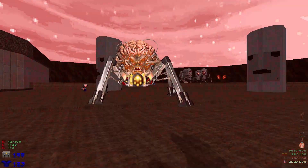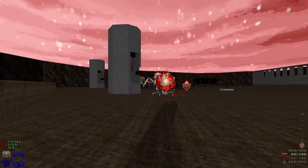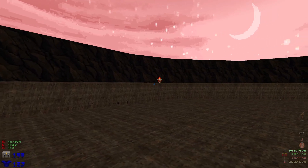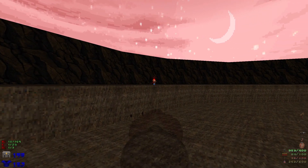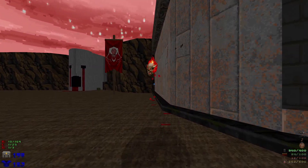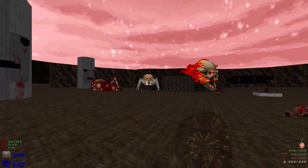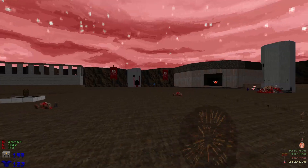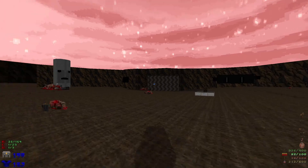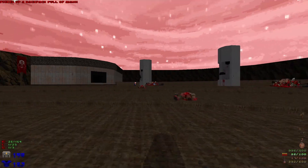Take out this spider mastermind, take out the side demons, and then we'll let one of the spider masterminds go down through infighting. There we go - then we'll just take out the other one. We've got some mancubi up there.